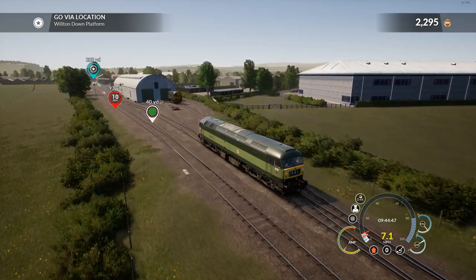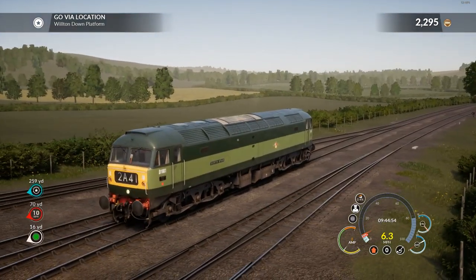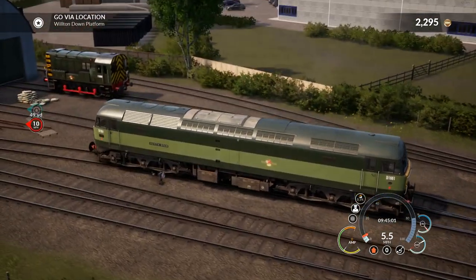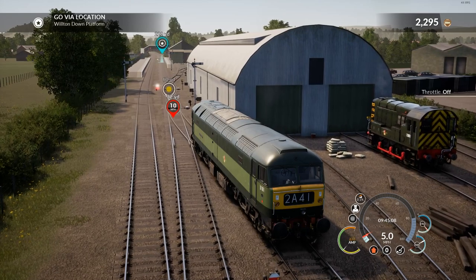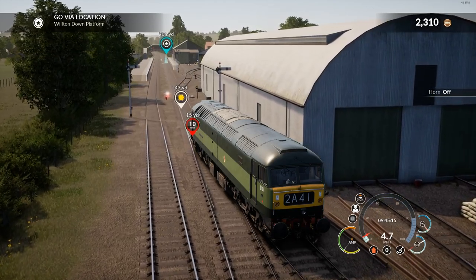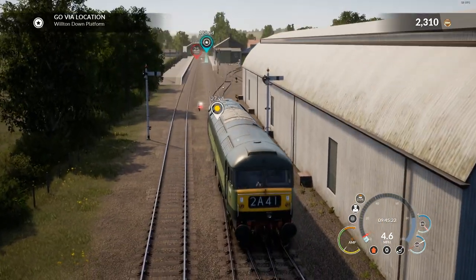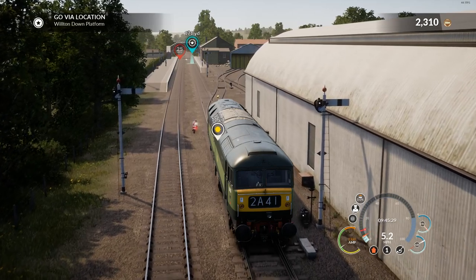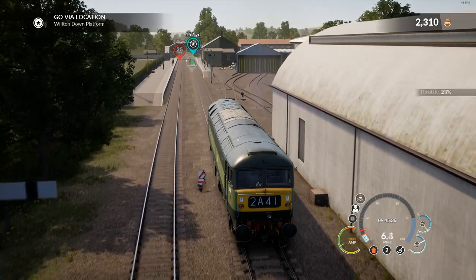This is the old school British rail green - this is what they had before the kind of generic blue. It's almost nice looking. These were around in the 60s and 70s, the Class 47 I believe, and that's the cute little shunter over there. So we have to stop at the platform here - let's chug along over. It's a very steam-type whistle, isn't it. Okay, what track am I aligned for? Straight on. Let's keep the throttle on a little bit.